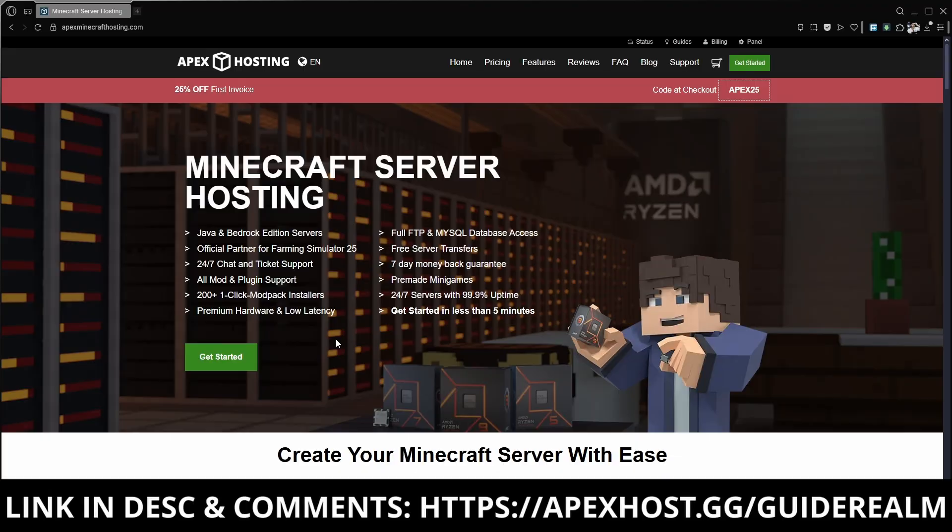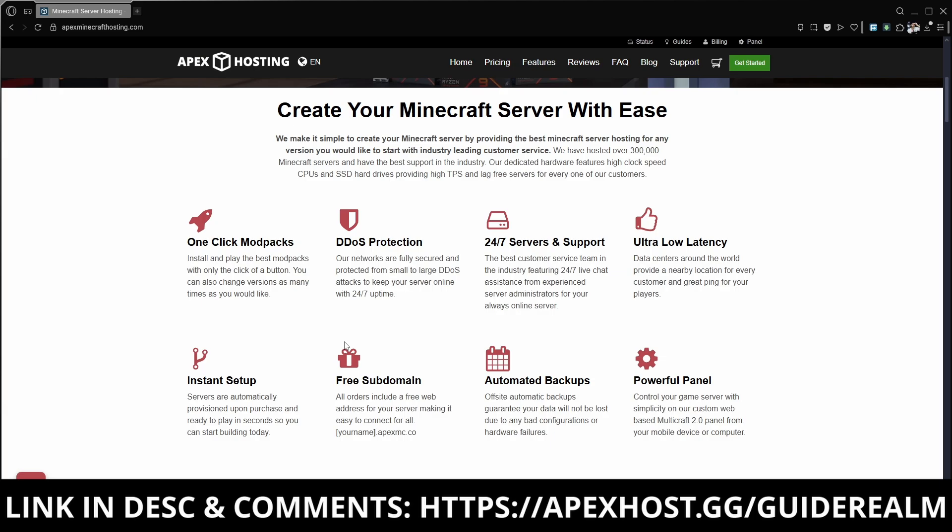A quick shoutout to Apex Hosting for sponsoring this video. I'll be covering the free method in this video, but it runs off your own PC, only stays online while you're playing, and requires sharing your IP. If you want a smoother setup, Apex Hosting gives you one-click modpack installs, 24/7 uptime, DDoS protection, instant setup, and live support. Once you've got your server, you can open your panel, scroll down to game file, click the drop-down, and search for the exact modpack you want to use. That is 25% off your first invoice — if you're interested, click the link below and in the pinned comment.